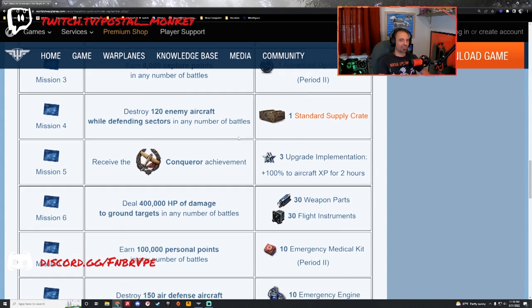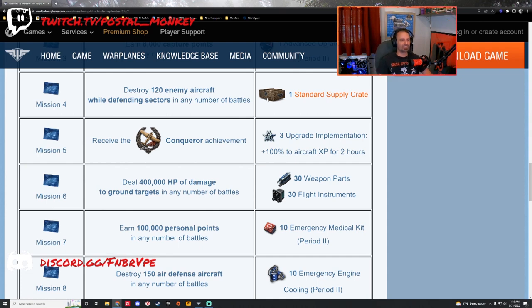Mission number four: destroy 120 enemy aircraft while defending sectors in any number of battles. Kind of an odd mission for a heavy fighter pilot, because if you're defending the whole game in a heavy fighter, then you're doing it wrong. You want to be in a fighter or multi-role fighter when defending sectors — they're just better at it. At five kills per game, it's going to take you 25 battles. Not difficult, just time consuming.